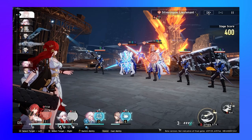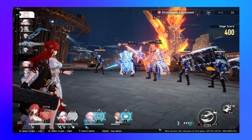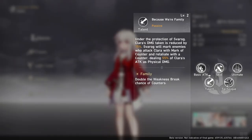For Clara's kit, we have to talk about her abilities in a different order than usual, so we're going to start with her talent — her passive. Clara's talent does three different things. Two of those things have the word 'counter' in them, but they're different things.